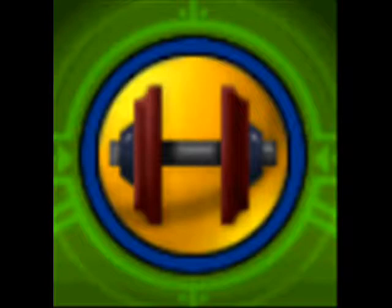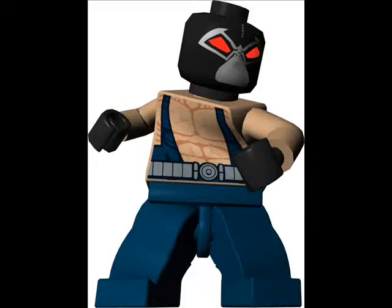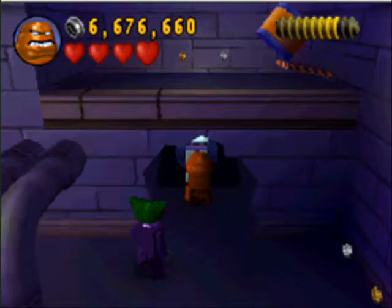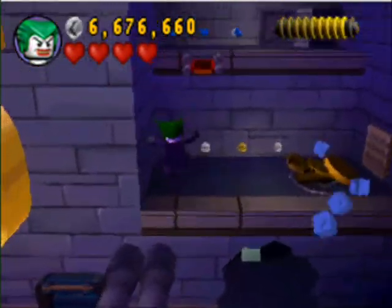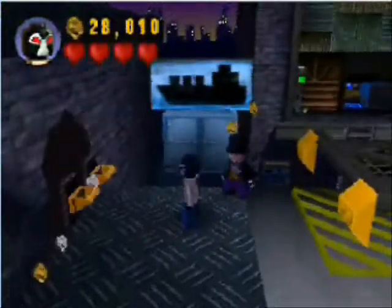This icon means that the character has super strength and is able to move heavy objects and tear down breakable walls with their bare hands. Most characters with this ability, such as Bane and Killer Croc, also happen to be villains, but Azrael is an example of a heroic character with this skill. This skill is especially important in hunting for canisters and some other hidden items, since so many of them are hidden behind breakable walls. Plus, it's fun to tear down walls when you're playing as Bane.